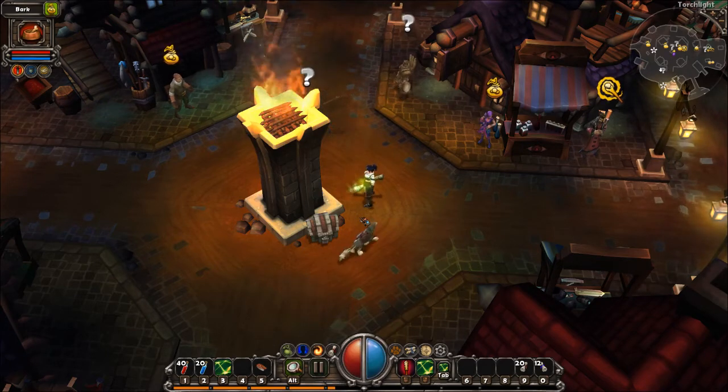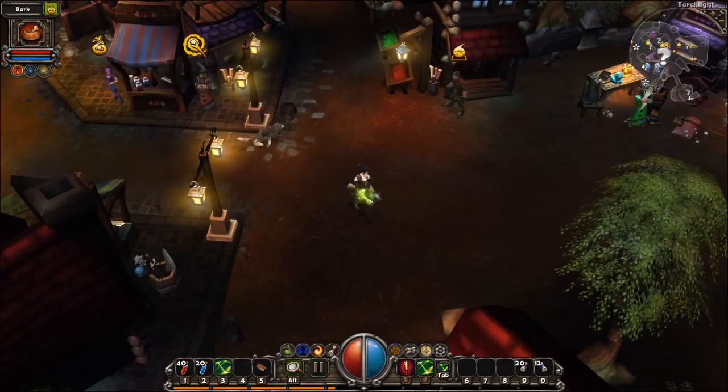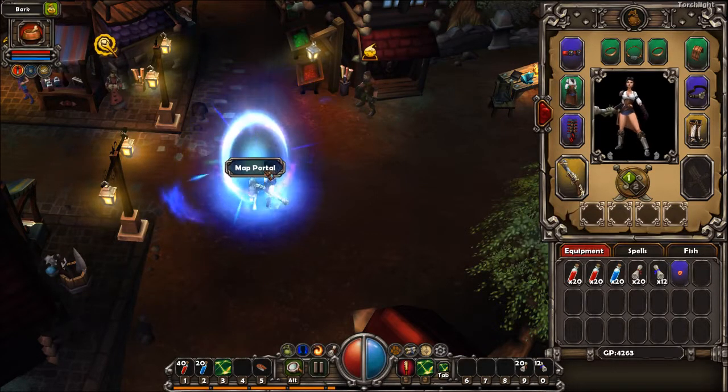Hello everyone and welcome back to Torchlight. Last time we handed in the Deathlace Ember to Vessman, among other things of course. And as a reward we got a mysterious map scroll, so we're gonna use that right now.